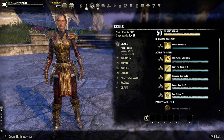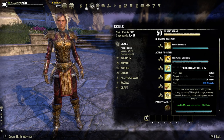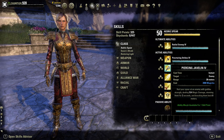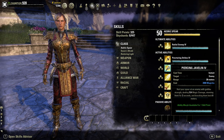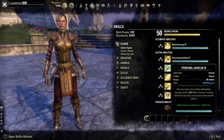Moving on to Piercing Javelin: you hurl a spear at an enemy with godlike strength, dealing magic damage, stunning them for two seconds, and knocking them back eight meters. It's a great knockback, great damage skill, and can stun - making it an excellent CC skill overall.